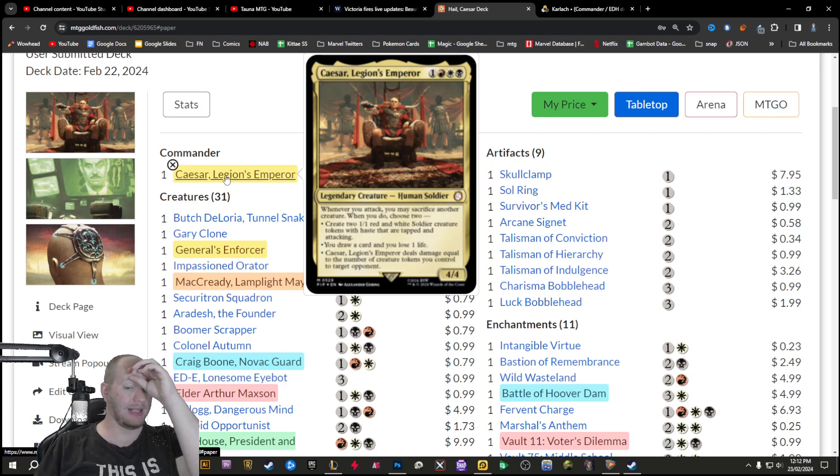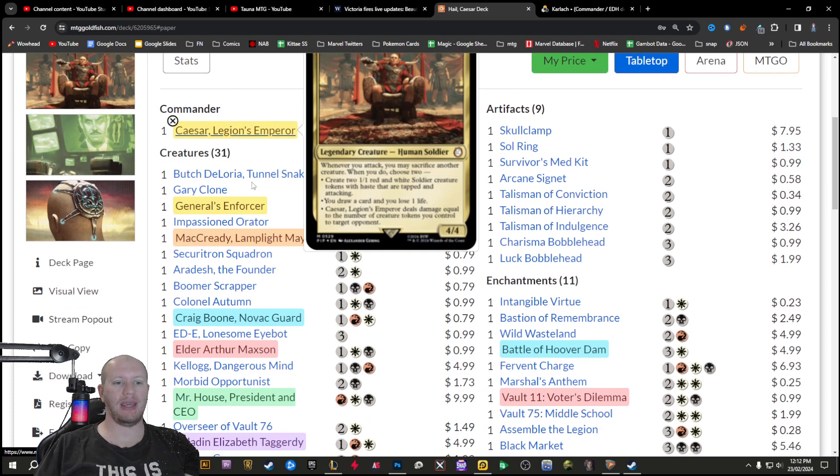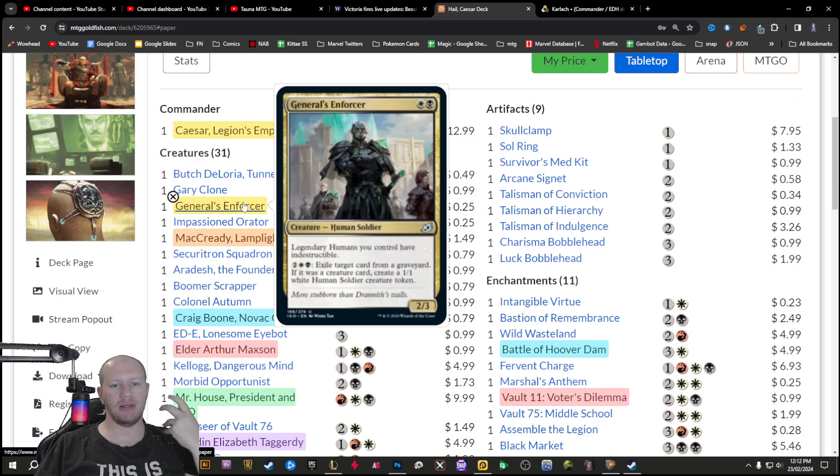As for the actual cards, the first one I really like is General's Enforcer. It makes all your legendary creatures have indestructible, and you can pay to exile a card from any graveyard — if it was a creature, you get to create a 1/1 white soldier. This is nice because there's a lot of legendary humans in here. There's a sub-theme around legendary humans, humans, and soldiers. This is a reprint, not a very expensive one, but making all your legendary humans indestructible is really nice.